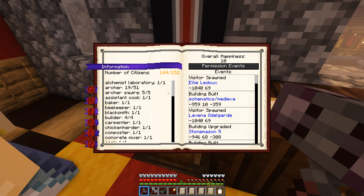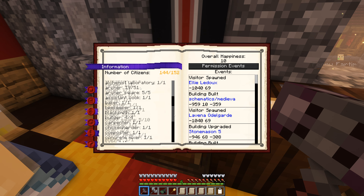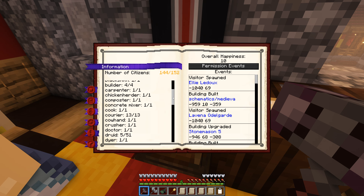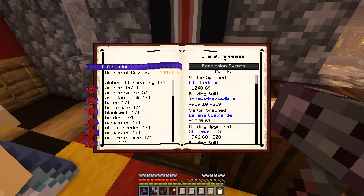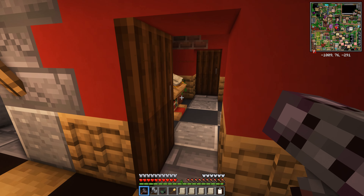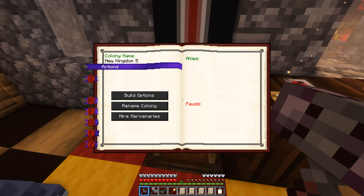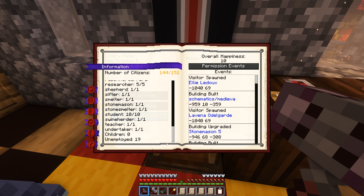We've got 152 slots and 144 citizens, so things are getting pretty crazy. We've got 51 guards total — 24 knights, five druids, and 20 archers. That's pretty insane. I'm not quite sure why many people weren't coming to the banner when we called them — maybe I need to go around and make sure all of the towers are hooked up.